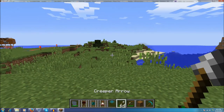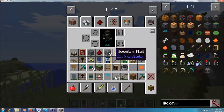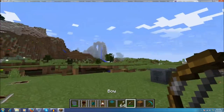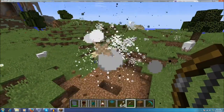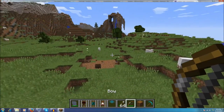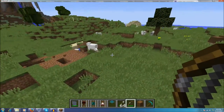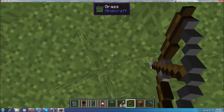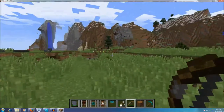He also has a couple of arrows: a Creeper Arrow, Blast Arrow, and Slime Arrow. Pretty much all these arrows make things explode. Let's go over to some sheep and shoot — holy crap, that was pretty big! That's just from the Creeper Arrow; I think that's one of the bigger explosions. The other ones aren't as big. If you shoot at the ground nothing's going to happen, but you also can't just point down and shoot — you might kill yourself.